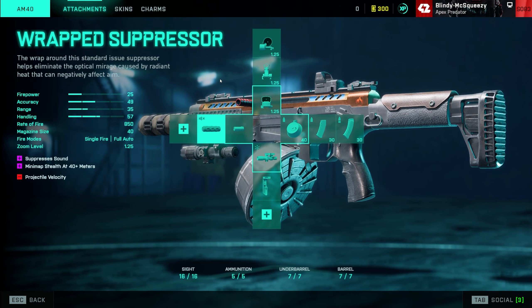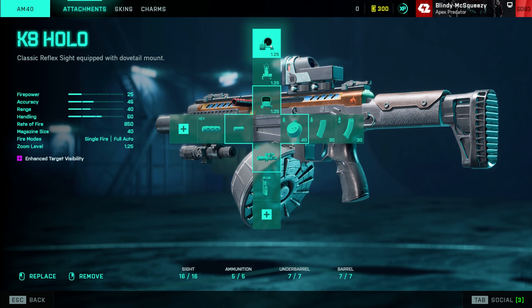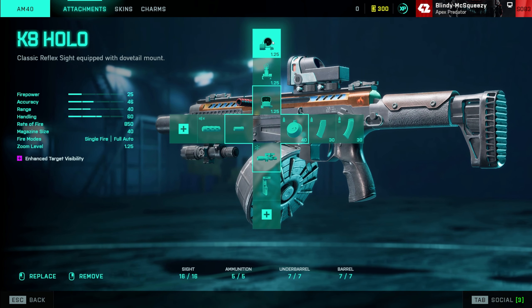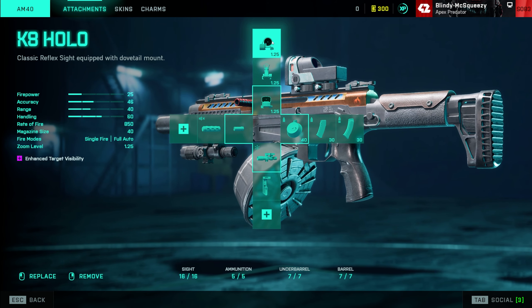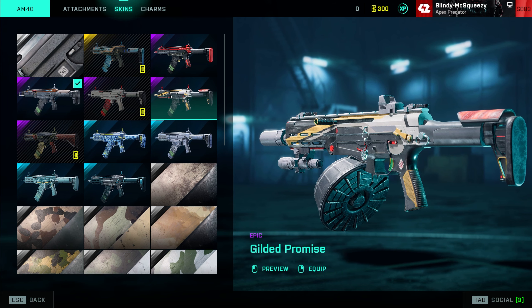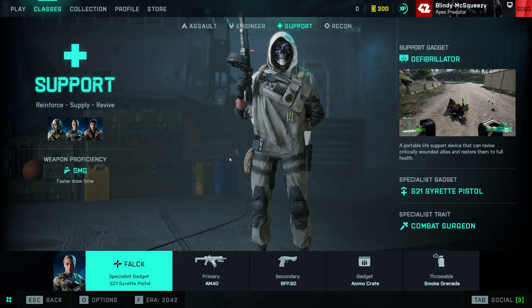I also love the iron sights on this weapon. I do occasionally use the K8 Hollow — this skin, the Combustible, actually changes the look of it so it looks like the Cobra sight from the portal weapons. So if I ever do want to use the K8, I normally just swap to Gilded Promise so I can use a normal K8 sight.